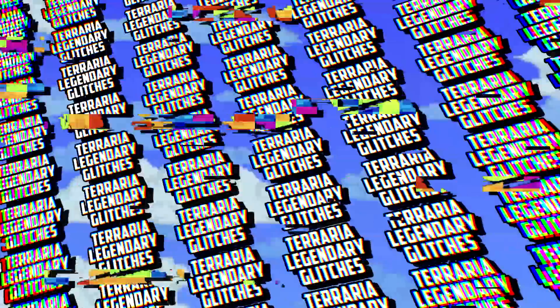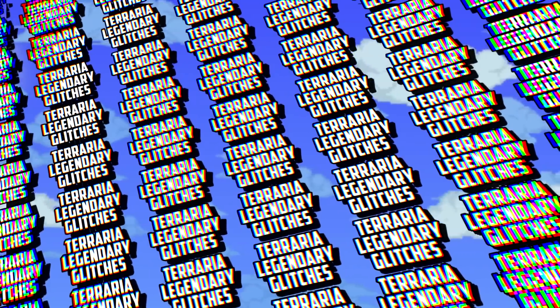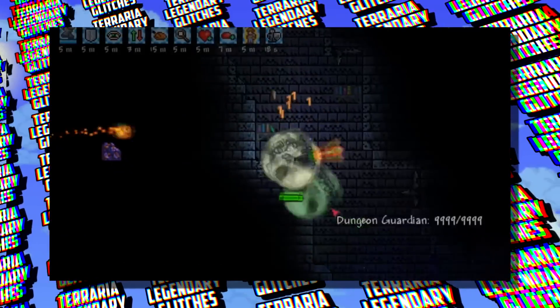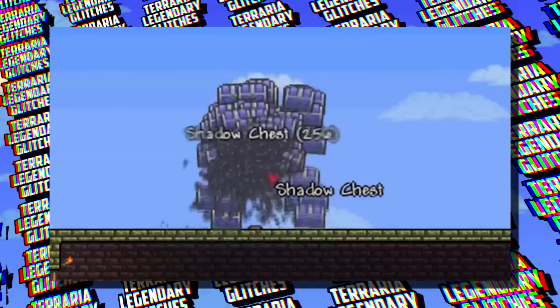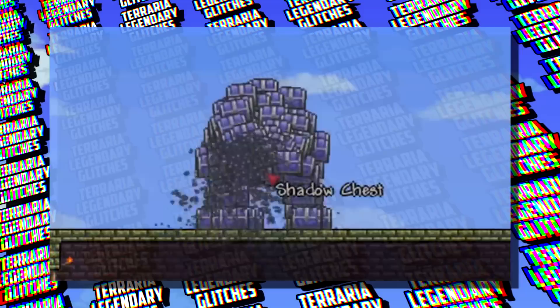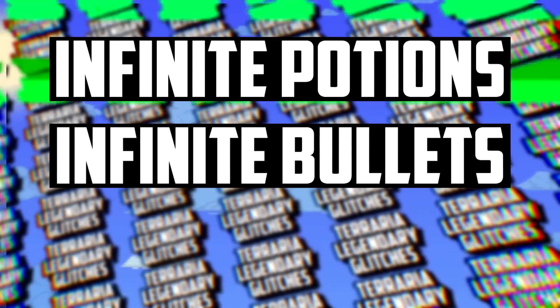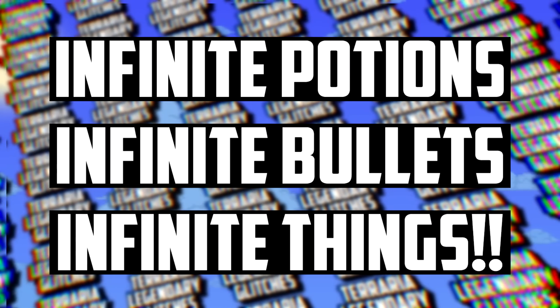Hi guys, we are back with another episode of Terraria Legendary Glitches. In this series we take a look at the craziest glitches that have ever happened in Terraria history, and today's episode is no exception because we're going to be looking at a glitch that allowed you to have infinite resources and items such as infinite potions, bullets, and even ores and bars.